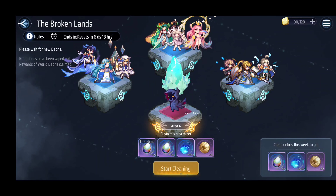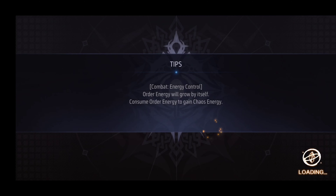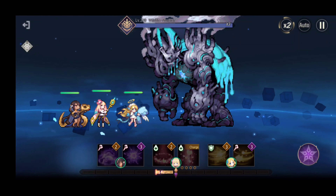Now ideally for Area 4 you're just going to use your best team. Once again: Guardian, Healer, Mage — that's the ideal team composition if you can manage it.